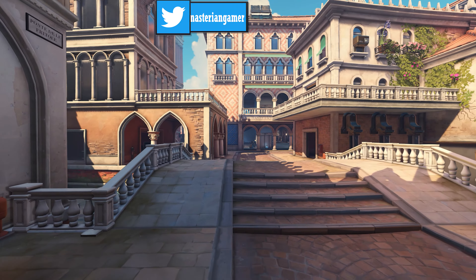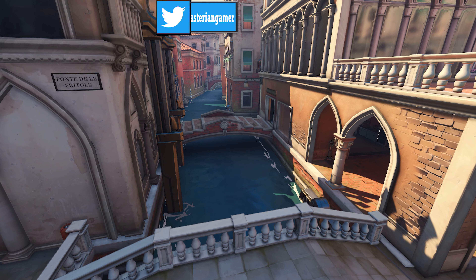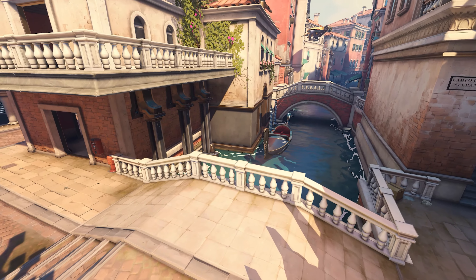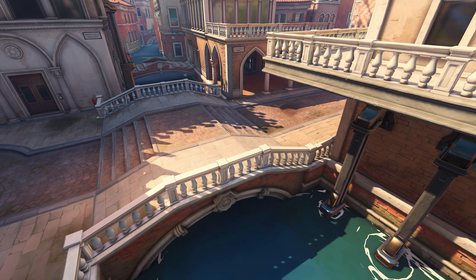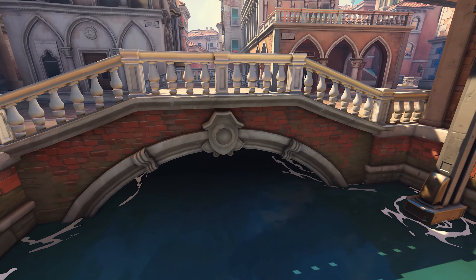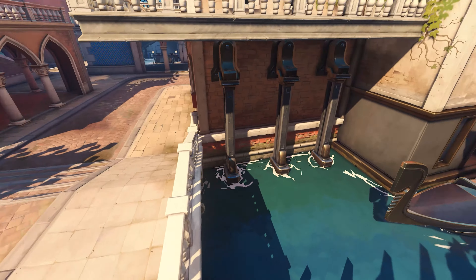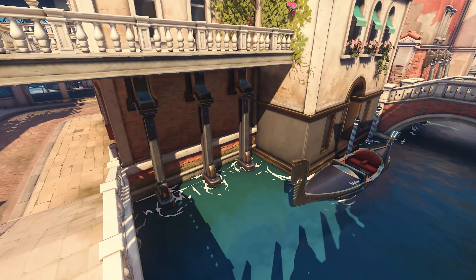Moving on to the actual city, we immediately get three bridges offering three different routes, crossing the first of a couple canals we'll encounter. Honestly, it's Venice — you've got to have the canals — and I love the way this first set of bridges is implemented. Not only are they fantastic environmental hazards since there's always the risk of being knocked into the water below, but they also match the actual aesthetics of real-life Venice.